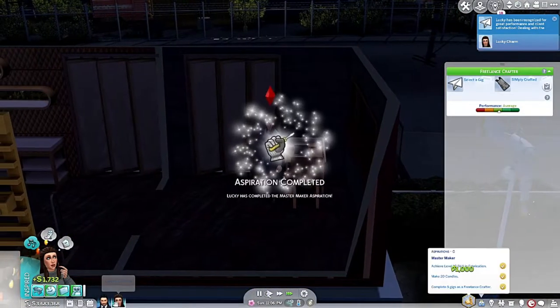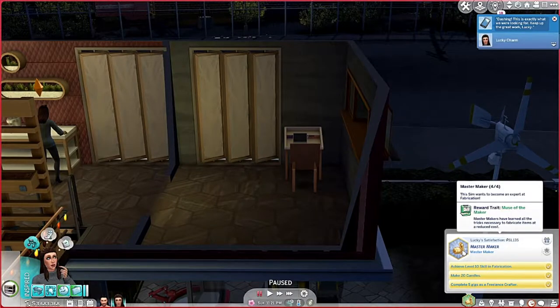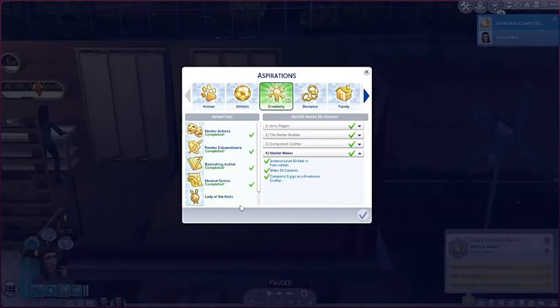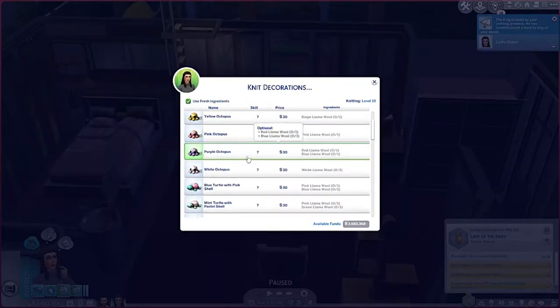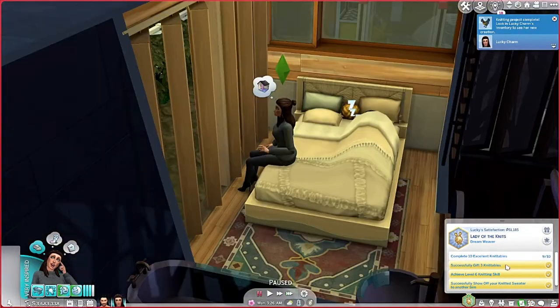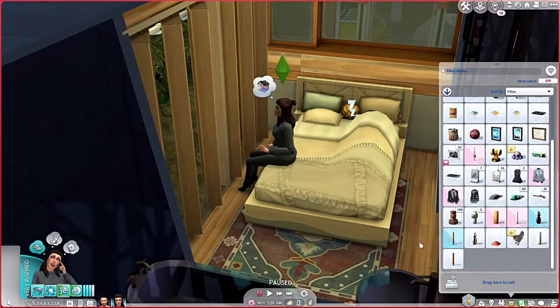Easy peasy lemon squeezy - holy crap, we finished it! We got 'Muse of the Maker' - master makers have learned all the tricks necessary to fabricate at a reduced cost. Let's go to the loom and complete an excellent thing. Knit a decoration - knit a toy, let it be excellent. This was normal quality, so we're gonna leave some of this because we have to donate some stuff.